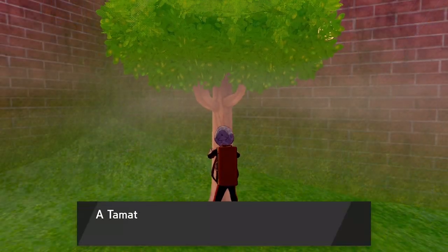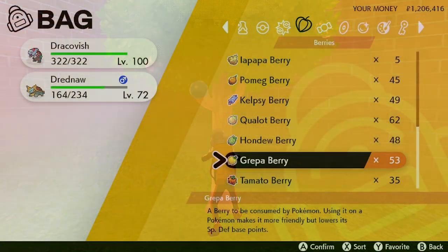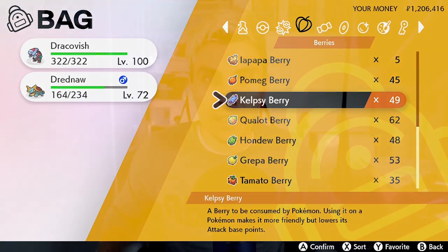Now previously what we've had to do in Sword and Shield is go and collect EV reducing berries, which is a little bit tedious and definitely a huge grind and something that you could probably do without having to waste time on, especially when you're retraining your Pokemon, you've tested it, and you want to just get rid of the EVs that you've got and give it a new EV spread.